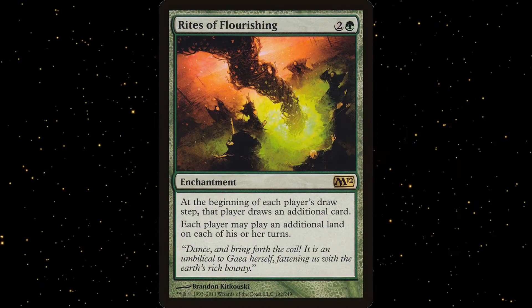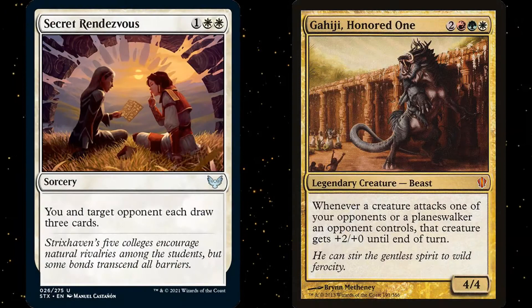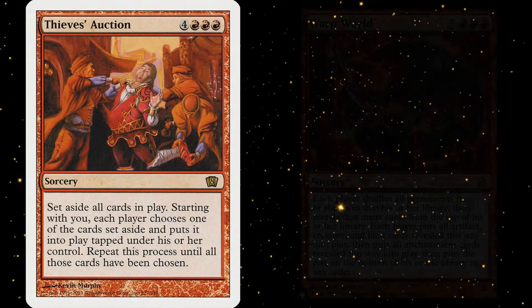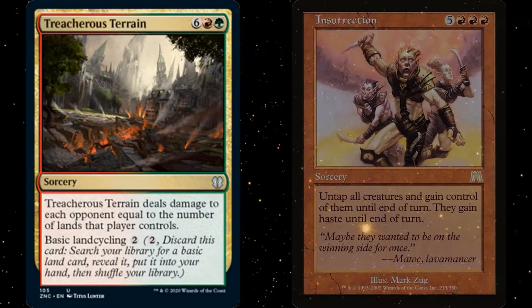However, Group Hug relies on your opponents having those extra lands or creatures. Maybe they're playing politically and benefiting one player so that that player will attack other people. Maybe they're a mill deck that wants to draw everyone out. They could secretly be a Chaos player hoping to cast a Thieves Auction or a Warp World at an opportune moment.